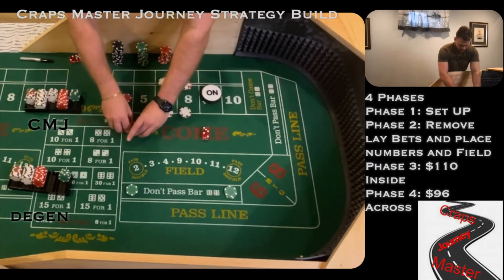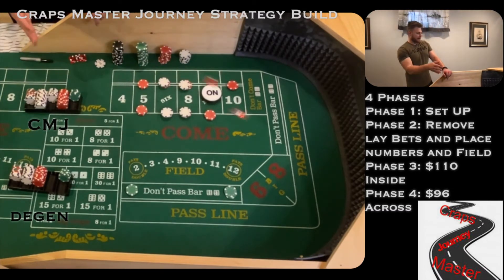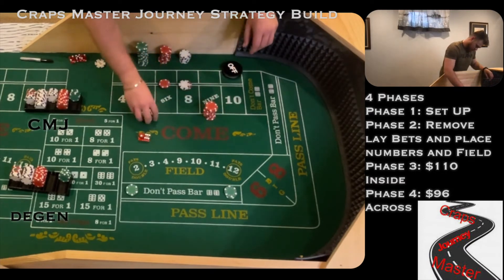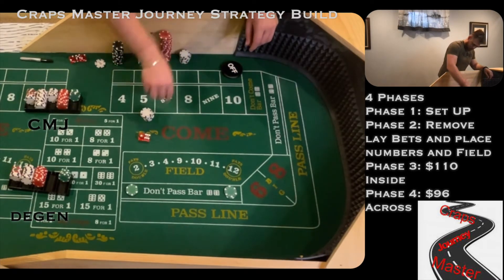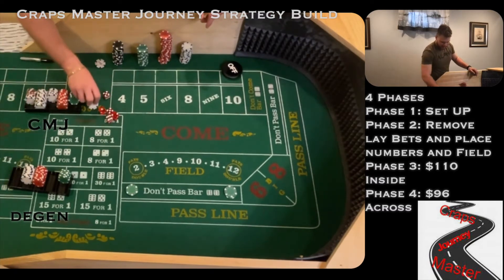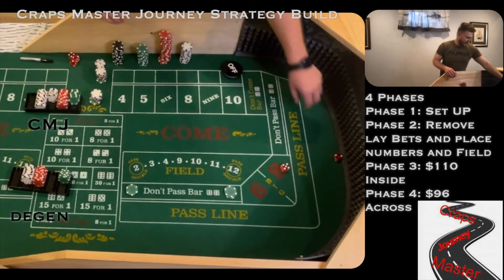Joe's going on the 5 and the 9. I'm going to be placing the 5 and the 10, looking to press my inside. Joe's looking to collect three times. Dice are out and we've got a 6-1-7 — we're not going to do anything. We're both going to get paid on the don't pass. We've got a new shooter coming out, so my lays are going up and Joe's lays are going up. Dice are out looking for a new point, and we've got a 6-2-7.